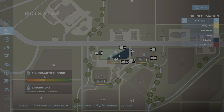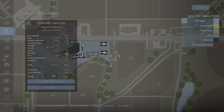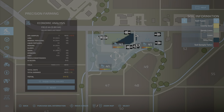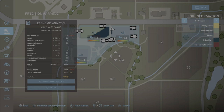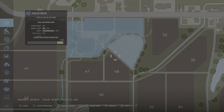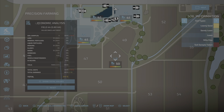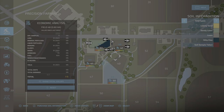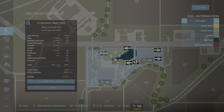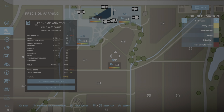Right-click on your right joystick. Now we have fields. I just wanted to show you that once you're in precision farming economic analysis, right-click on your right button. This is going to include all three fields — that's why I bought this one. You can pick the field.